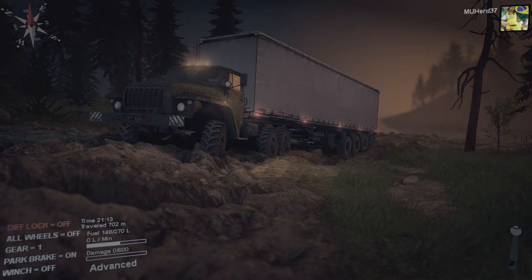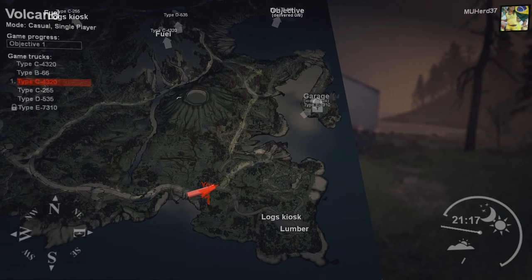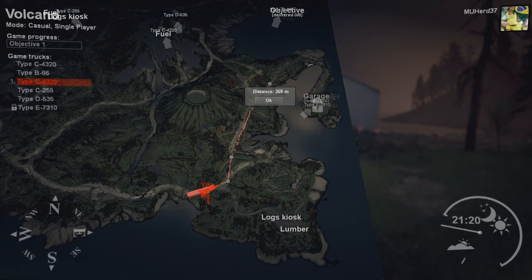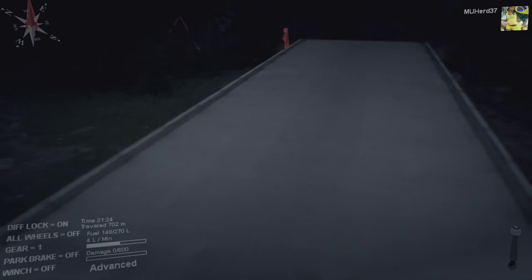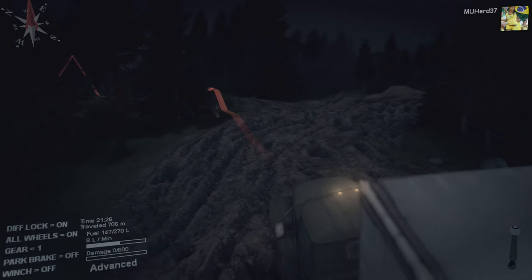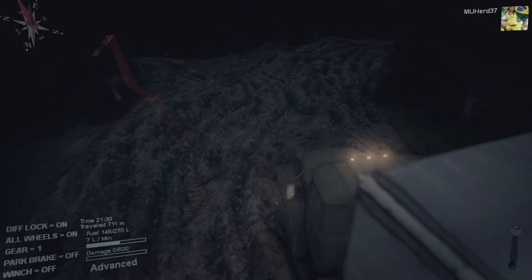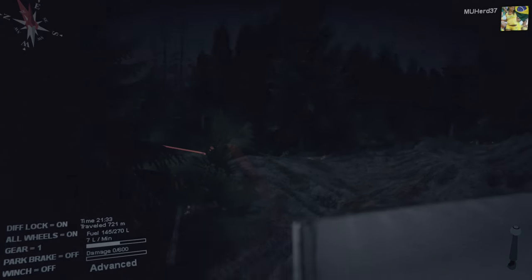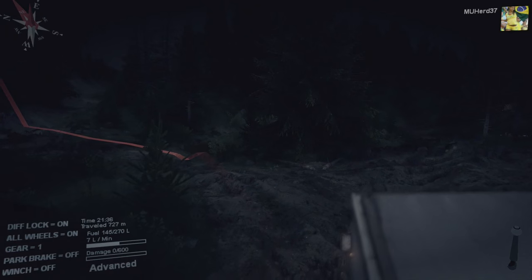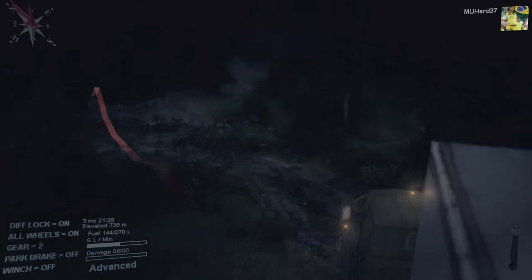Hey everybody, welcome back to another episode of SpinTires. We're on the 37 Volcano map trying to get this garage delivered. We've got to get this little thing out. We're into the night now — it's 9:30. This is going to be a narrow area; it looked like that on the map. When it always looks easy, it ends up being really hard.